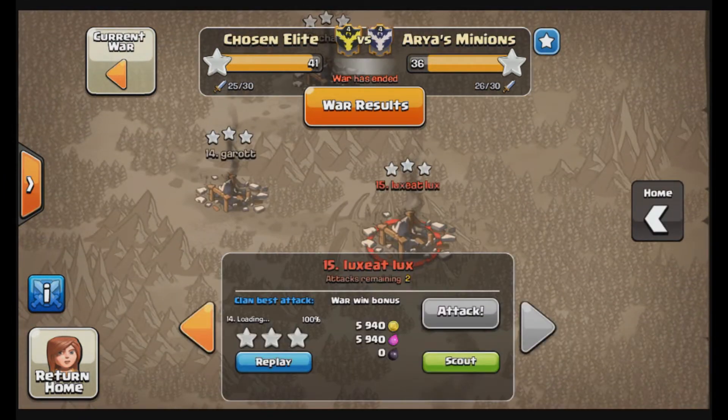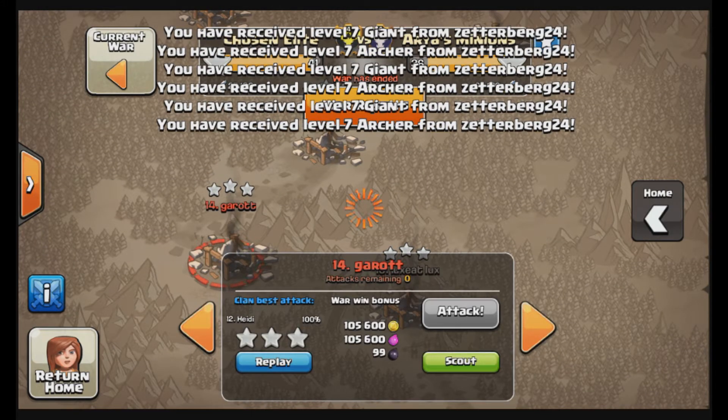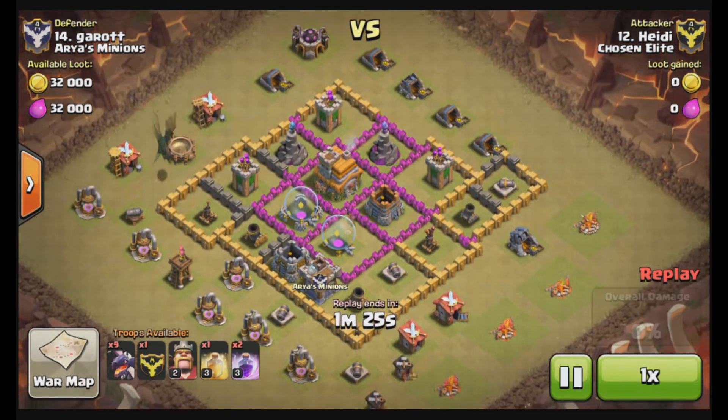15 attacks, and let's show some low-level attacks. Let's jump to number 14 — Heidi against Garrett. We don't usually show these low-level attacks, but this is Town Hall 7 going against Town Hall 7.